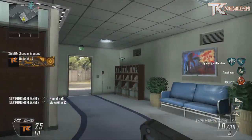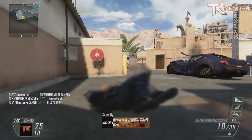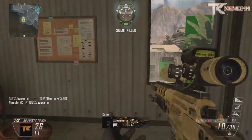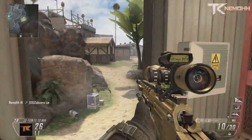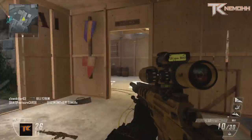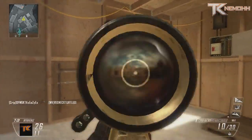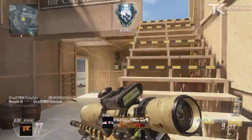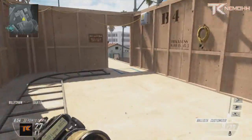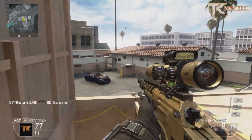A red flag I noticed: the kill feed is in the top right corner, not the bottom left. Damn you, Infinity Ward — put it back bottom left. It doesn't affect snipers that much, but editors are used to having clips with the kill feed at the bottom left as the point of attraction. Now it'll be at the top right, which is going to look different in montages. I'm a free-for-all sniper so I'm not too worried, but it's still a red flag.